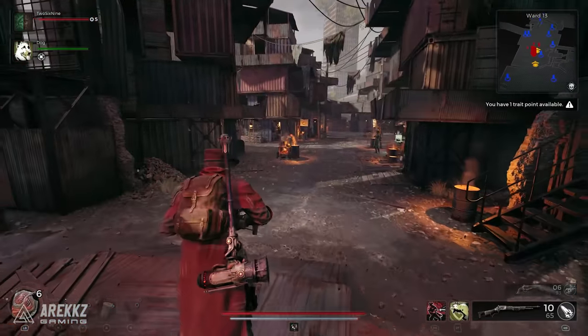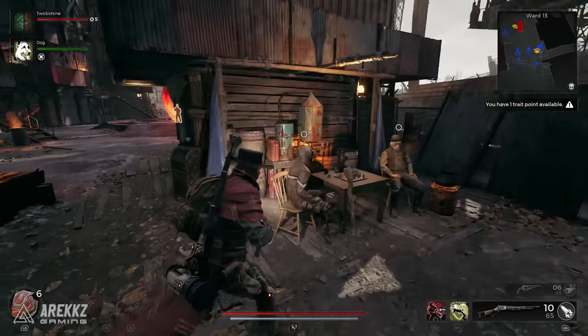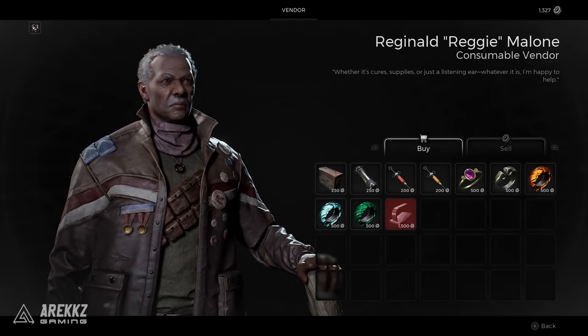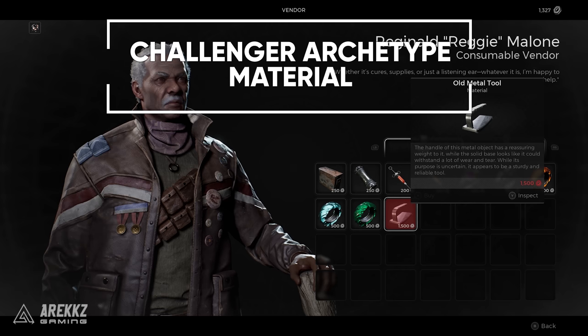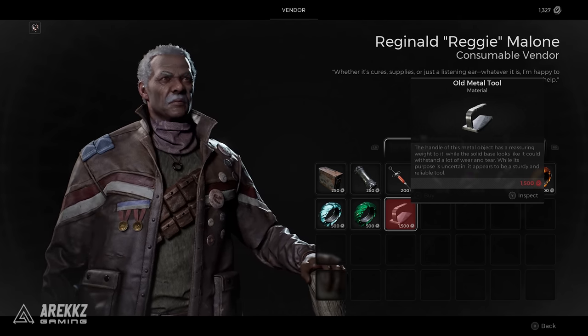Next, I'm going to show you where you get the challenger, the medic, and the handler. If we go over here and talk to Reggie — Reginald — he sells the old metal tool. This one will give you the challenger archetype, so if you want to go more melee, tanky or something like that, you will need to buy this for 1500 scrap.